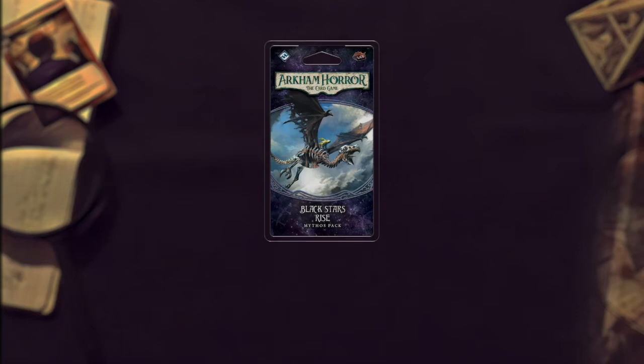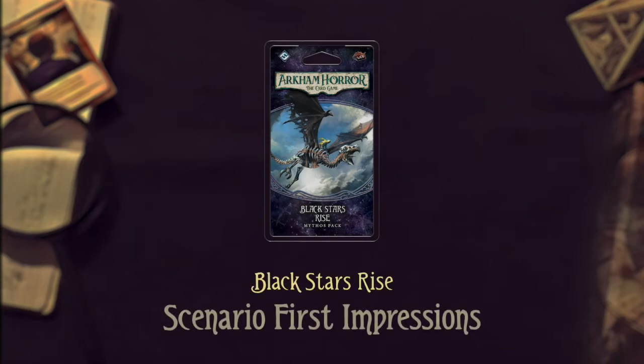Hello, and welcome back to the Atlas Agency's continuing investigation of the Path to Carcosa Cycle for Arkham Horror the Card Game. I'm your host, Brandon, and in this video I'll be sharing thoughts on the scenario content in Black Stars Rise, Mythos Pack number five in the Carcosa Cycle. Hope you enjoy.